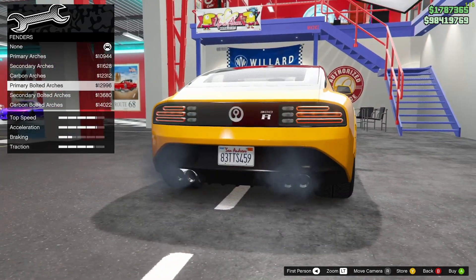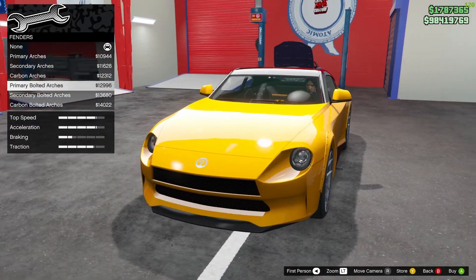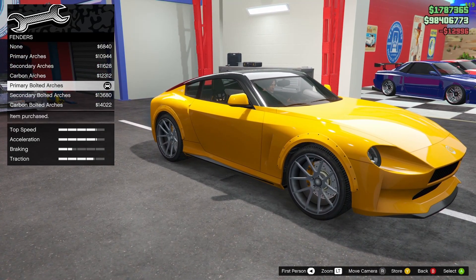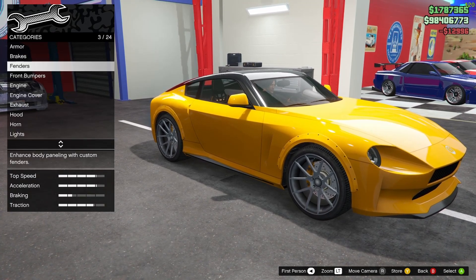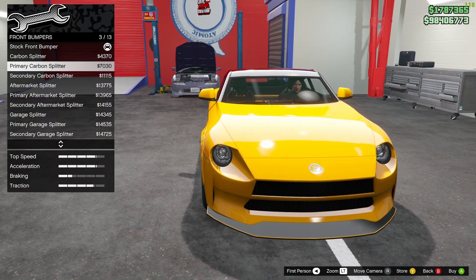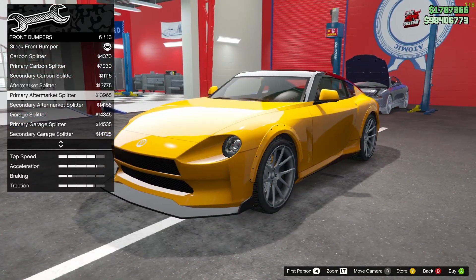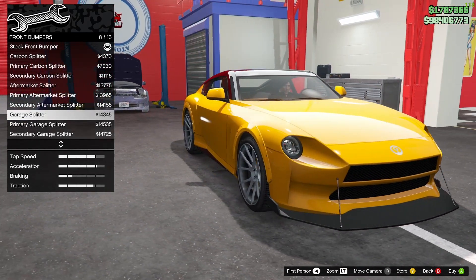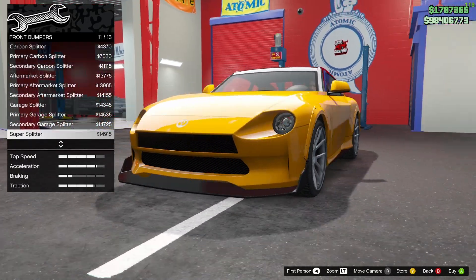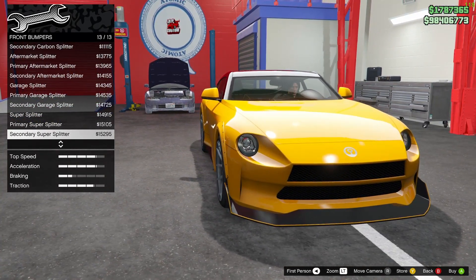Maybe the bumper options will make the fenders look a lot nicer, so let's give it a shot. Let's go with the primary bolted — going for a Liberty Walk-esque type of wide body kit. Front bumper — we've got 13 options, which is nice: carbon splitter, primary carbon splitter, secondary carbon splitter, aftermarket primary, aftermarket secondary, garage splitter primary, garage secondary, and super splitter primary and secondary.